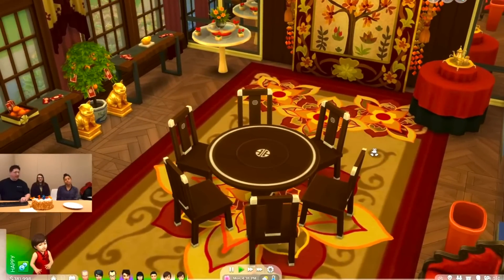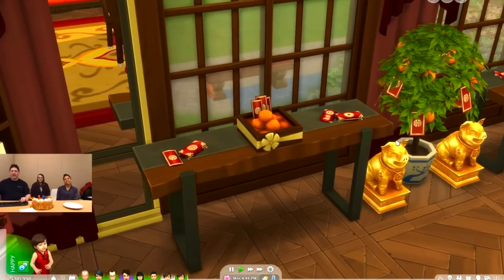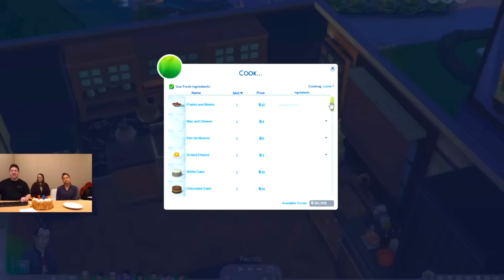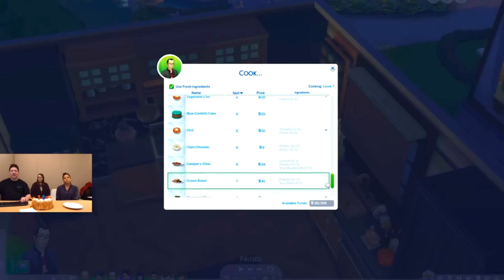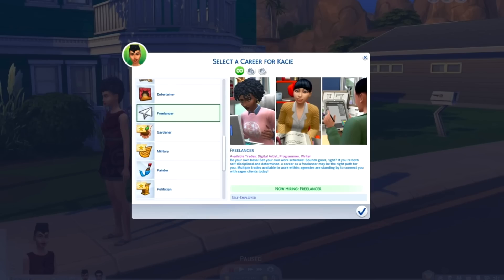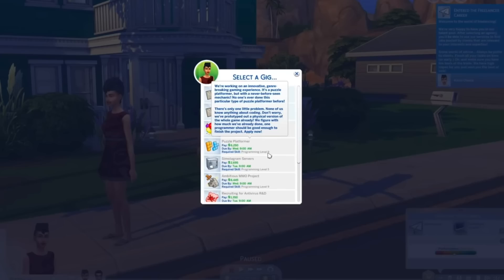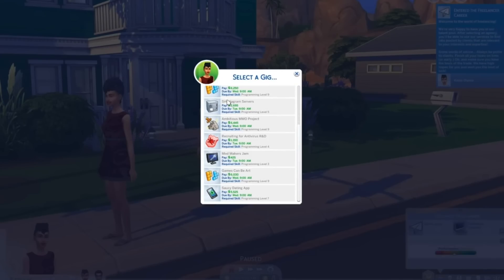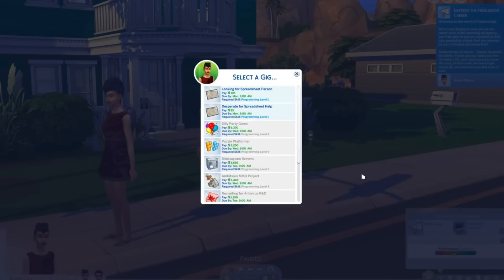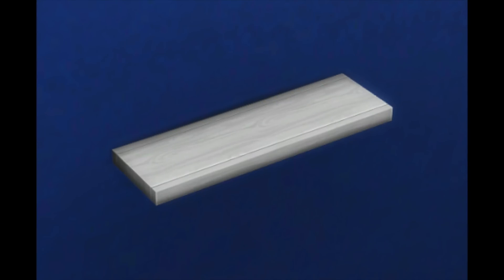2019 started off with the Lunar New Year update. I don't think it was super significant, but the items were pretty cool and it came with a number of recipes. In April, we got the Freelancer Careers — artist, programmer, and writer. I love the idea of Freelancer Careers, but ever since they were added, they've been problem central with glitches on and off. And for builders, we finally got a plain white shelf.